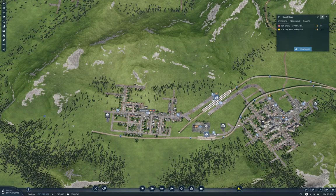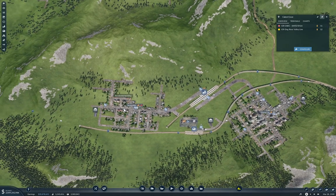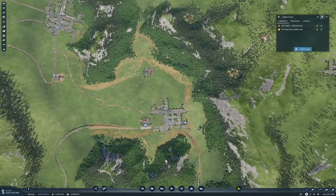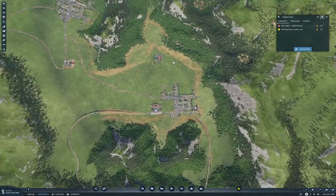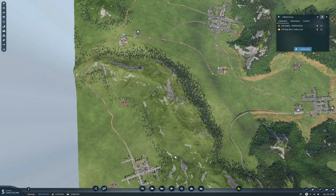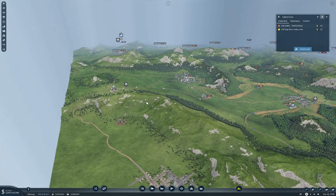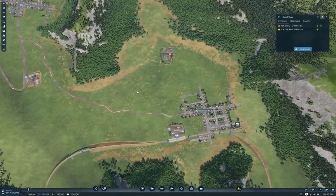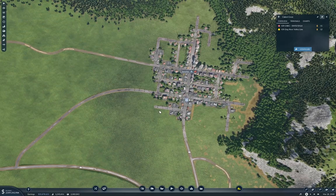Hello everyone, welcome back to Transport Fever 2. This is the Stepford map. Last time we got a line from Cabot Cove into the Sunnydale Shangri-La Metroplex. This time we're going to push it through to Duckburg and possibly on to Jericho. Eventually we'll also need a connection from Central City, and the most logical connection point looks like it'll be Jericho, so I'll consider that when planning the station there.